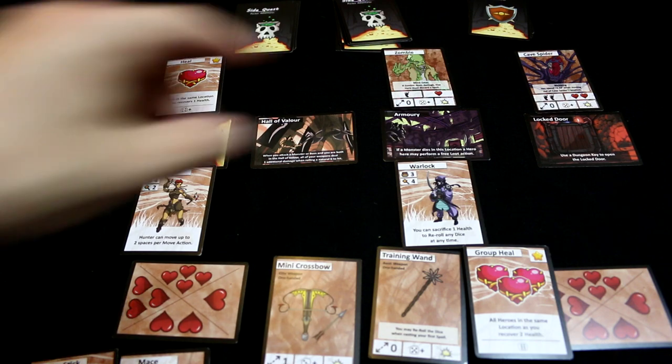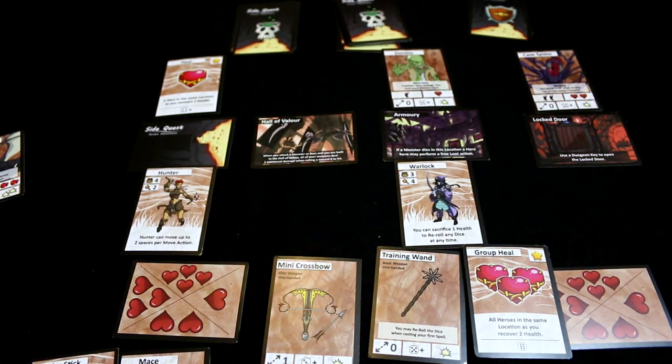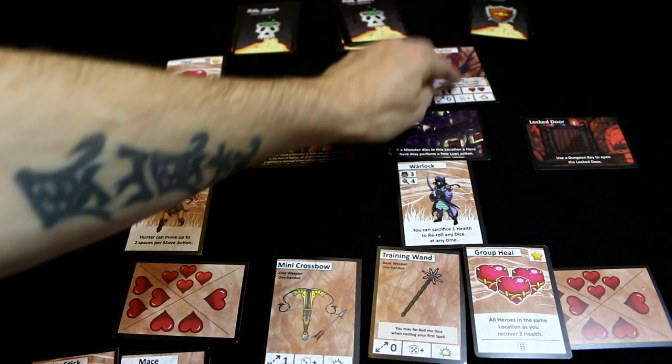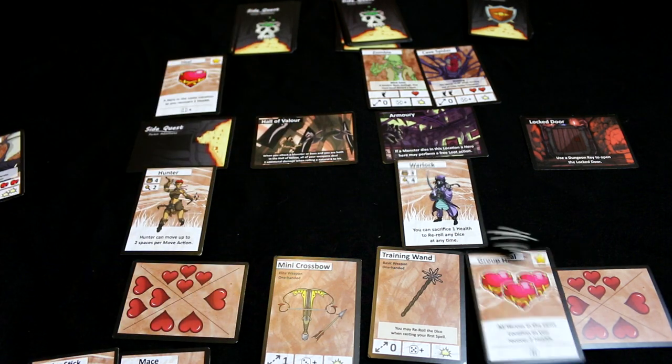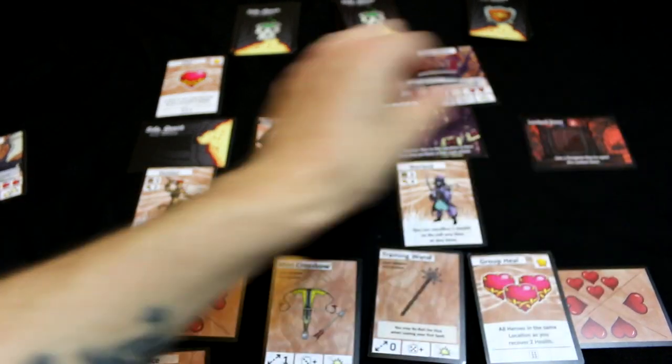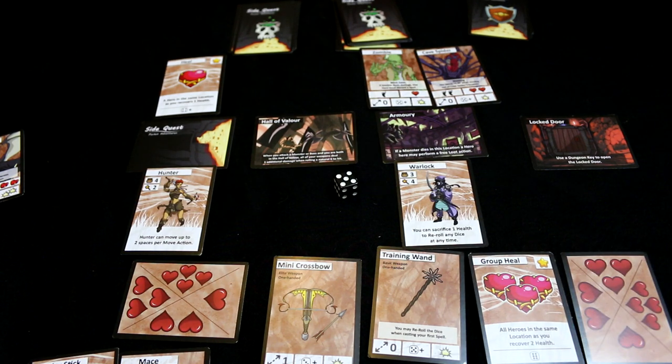The cave spider has to be in the same square because he's on a zero range, and he can move two. The spider's going to go over here to the armoury and roll — five, and damage: one.